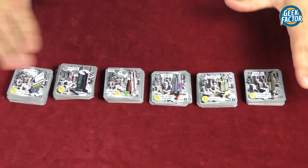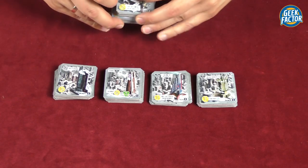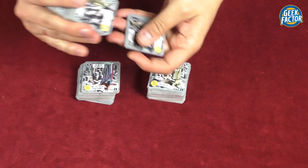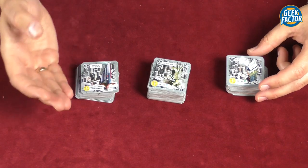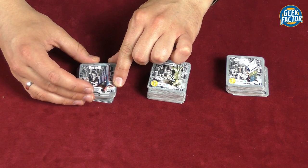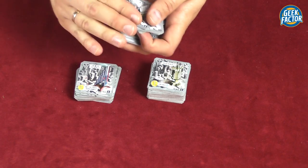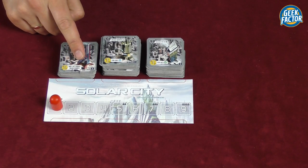Now we create those three stacks following the instructions in the rulebook — not in any random way. We take these two stacks and form them into one, then these two stacks into one, and then the middle two stacks into one. We give those a good shuffle, making sure that each building tile is showing the skyscraper side up — identifiable by the icon in the bottom right corner. We shuffle very carefully to avoid flipping any tiles by accident. After we've done that with all three stacks, we place them in the designated area above the main board.